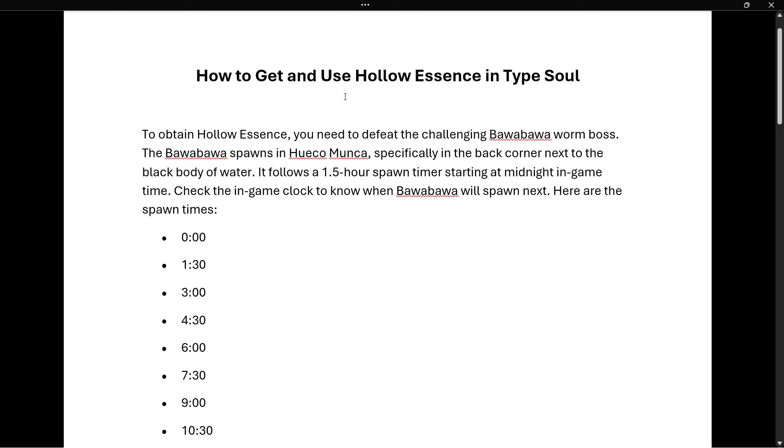In this video, I'm going to show you how to get and use Hollow Essence in Type Soul. To obtain Hollow Essence, you need to defeat the challenging Bawa Bawa Worm Boss. The Bawa Bawa spawns in Hueco Munka, specifically in the back corner next to the black body of water.